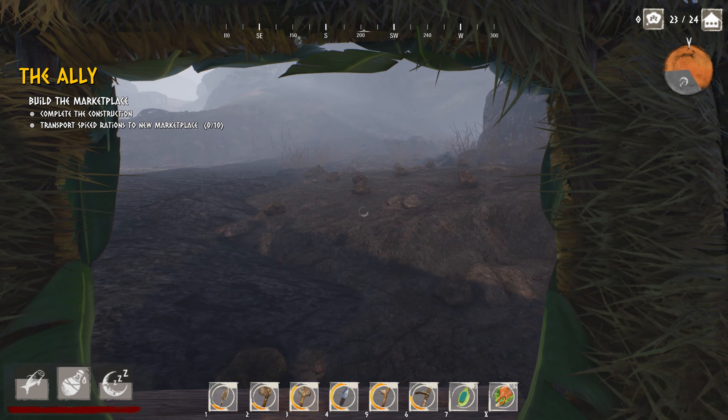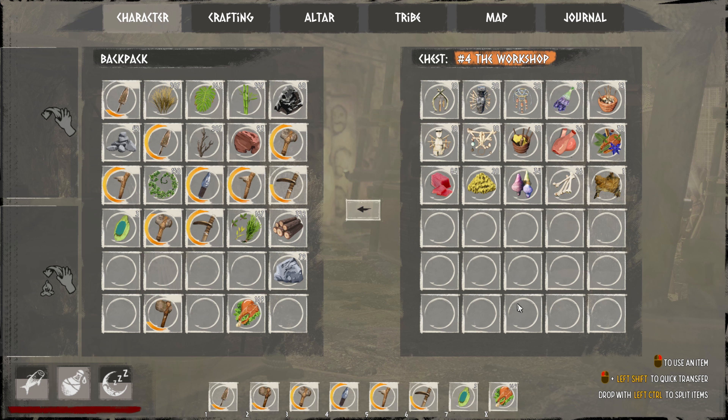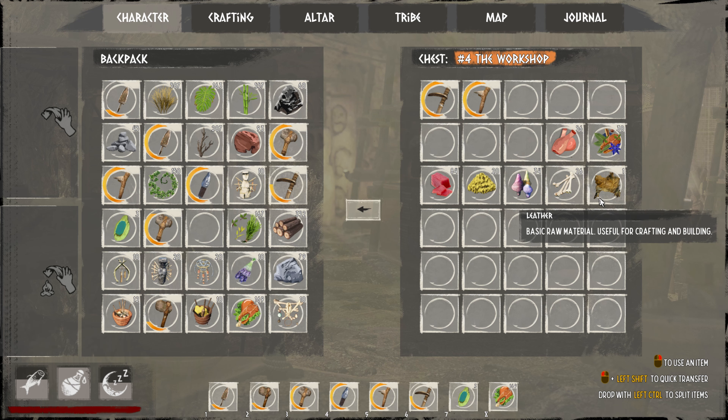Hello adventurers, welcome back to Tribe Primitive Builder. I've been busy - I think I got everything I need at the altar. The last altar is a little tricky; you don't need all obsidian, it's actually all the previous items you had to make: regular talisman, obsidian statues, obsidian beads, incense, mushroom decoction, stones - all the ones you made before for other altars. I need basically all of them. Let me put a pickaxe away and stone statues.